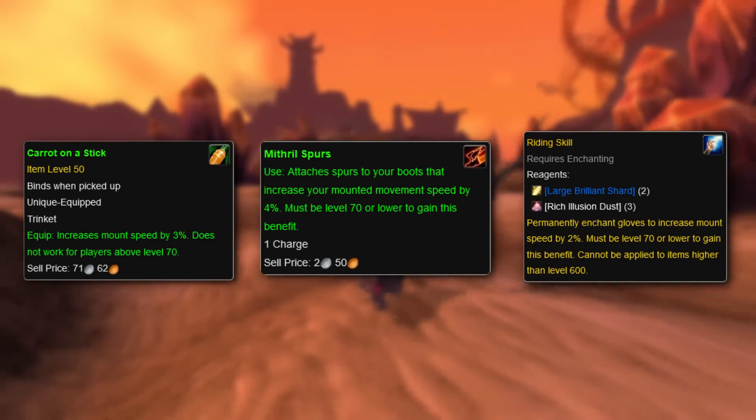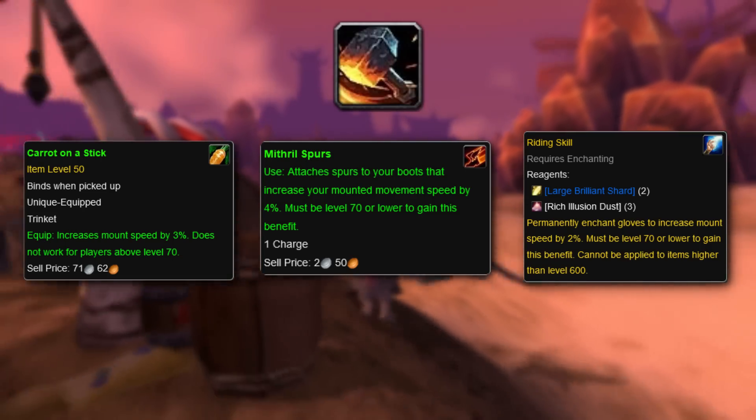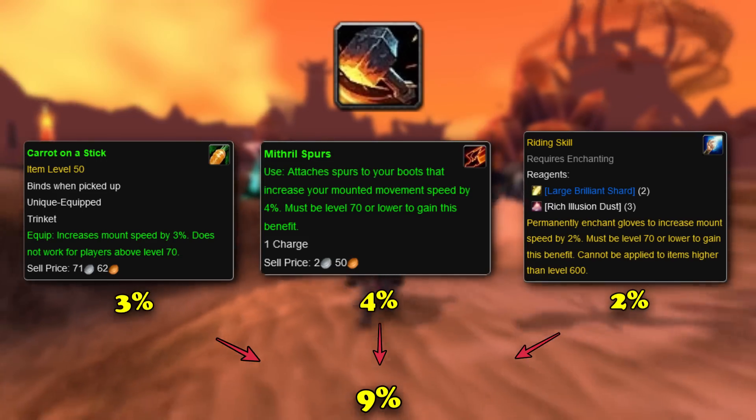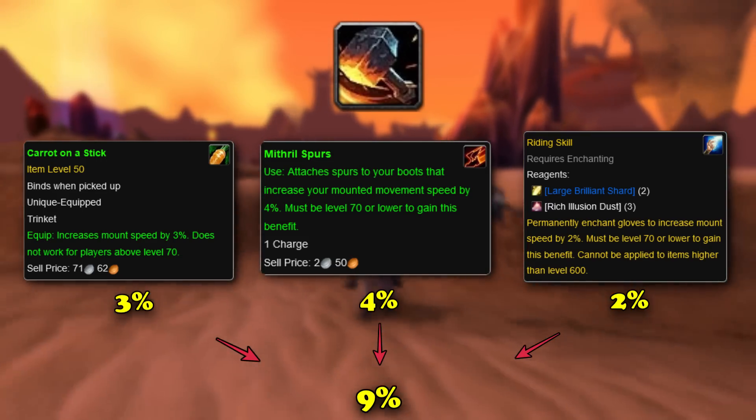The cool thing about all these mount improvement items in Classic was that their effects could be stacked. So as long as the player was a Blacksmith in Classic, they could have a plus 9% movement speed increase to their mounts — that's 3% from the Carrot on a Stick, 2% from the Glove Enchant, and 4% from the Boot Augment, for a total of a 9% upgrade.